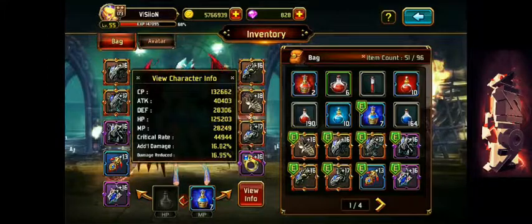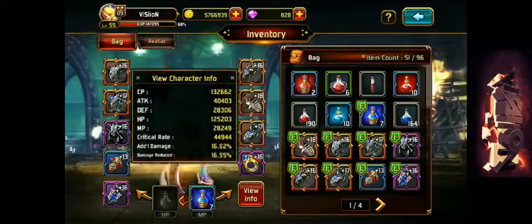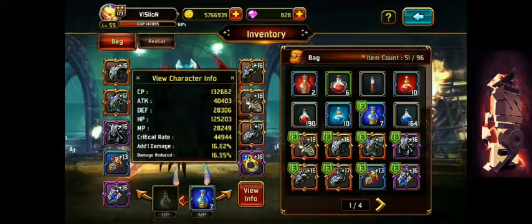These are my stats. My current CP is 132,000 and my attack is 40,000 — et cetera, et cetera. So that's that.